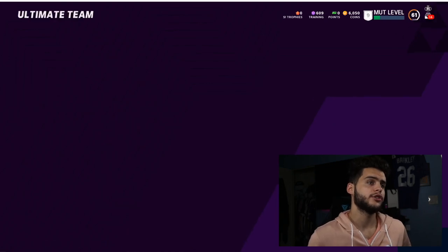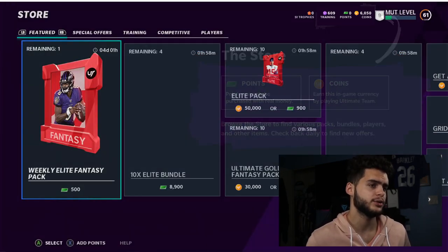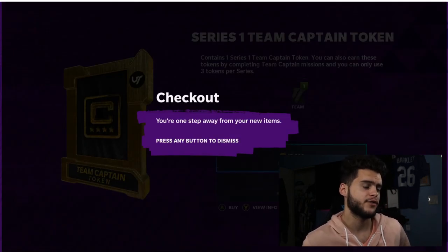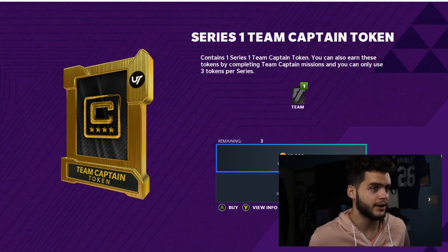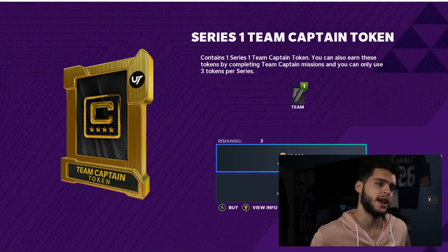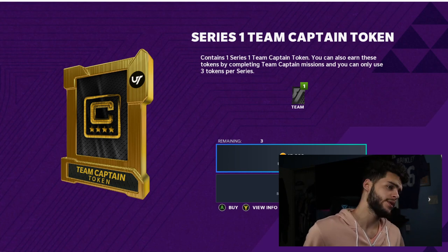There are multiple ways to get the tokens. The first way - the quickest but maybe not the best - is going over to the store. I don't recommend this because there's a free way to do it. You can go to Series One Team Captain Token for either $2.50 or approximately 15,000 coins each, so about 45K total to get all three right now. But 45K is a lot at this point in the game, so play the free solos - much cheaper and why waste coins you don't have to.